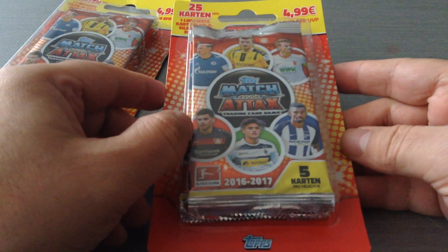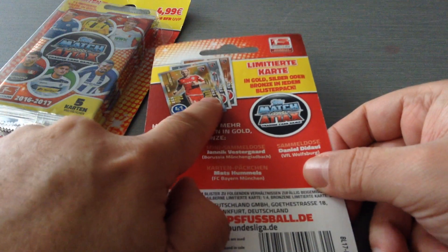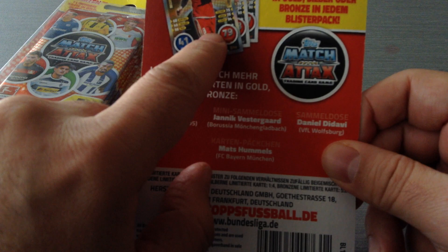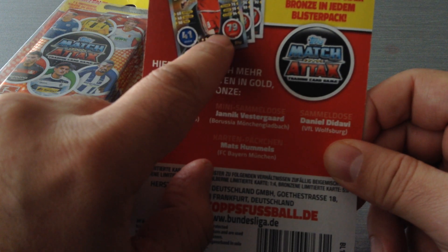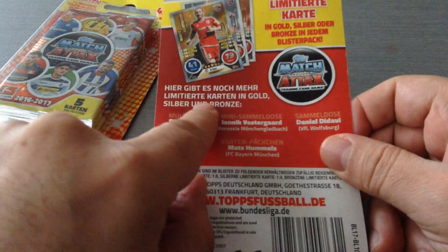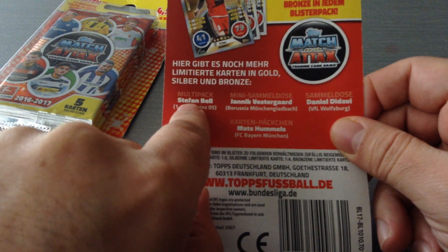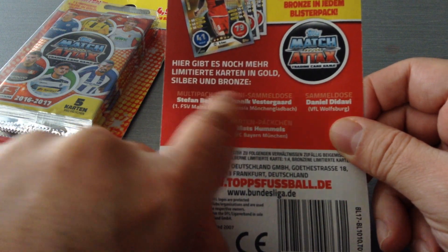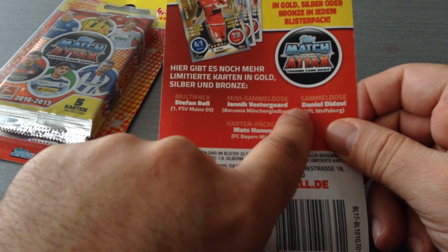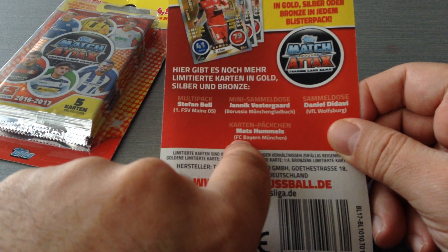The limited edition could be gold, silver or bronze. It tells you here on the back that we're gonna get a gold, silver or bronze of Moritz Hartmann, who is the Ingolstadt striker. In the back it also says: multi packs you get a Stefan Bell, mini tins you'll get Westergaard, Didavi in the big tins, and Matt Hummels in the lucky packets.